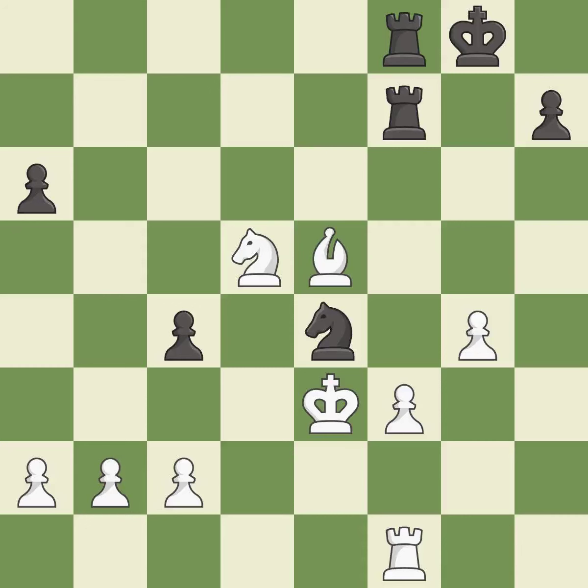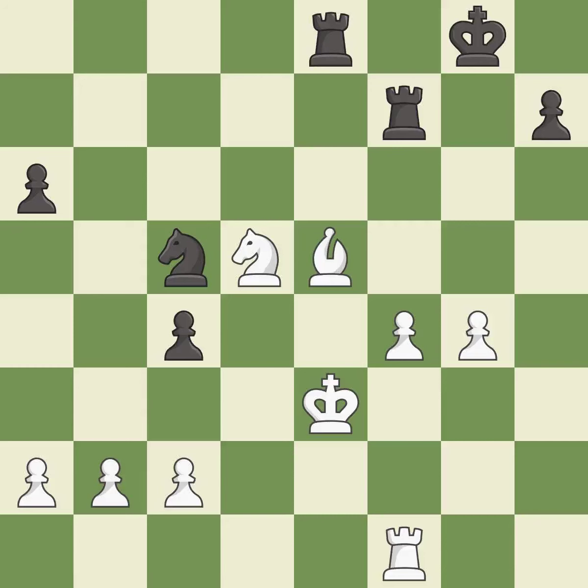This moves the knight to safety. This threatens to pin a bishop to the king — it is best. This pushes a passed pawn — it is best. This pins a bishop to the king. This threatens to win a bishop — it is best. This threatens to fork pieces — it is best.